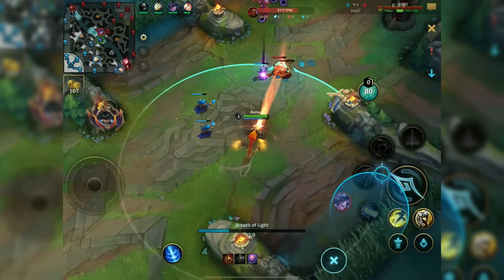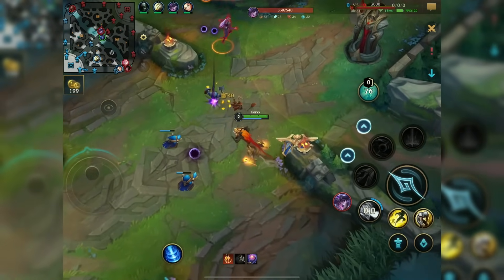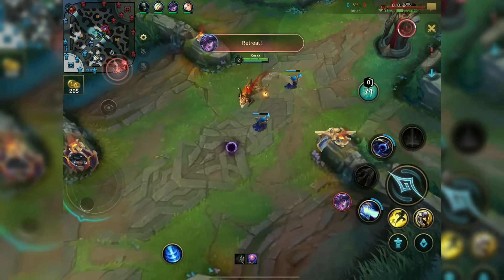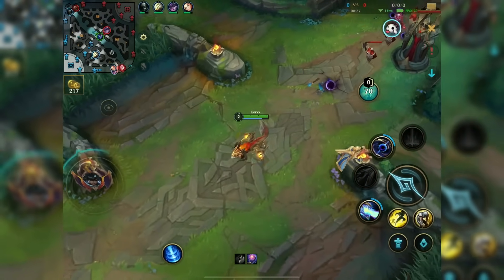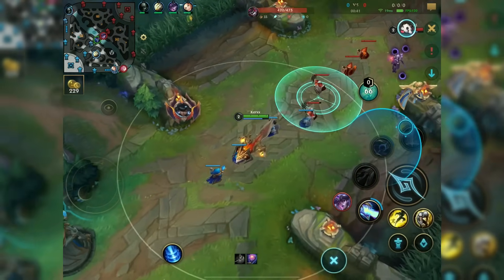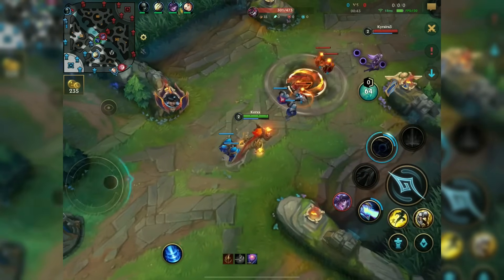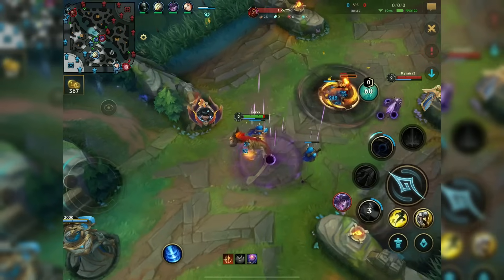So what changed with Aurelion Sol? His first ability is now a big breath of fire, compared to the previous little galaxy you'd throw at somebody that explodes and stuns. You basically start spitting at minions, dealing damage, and if you spit for longer periods of time you deal extra damage.